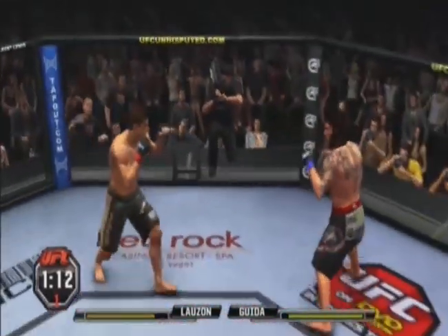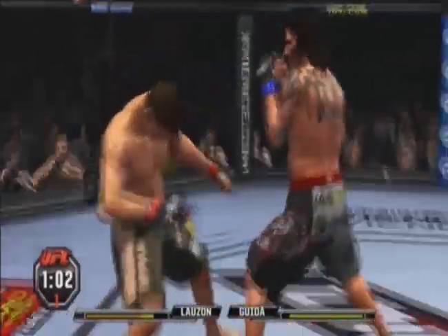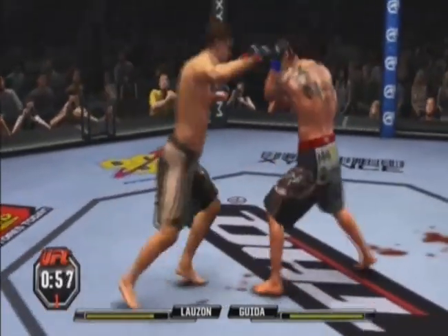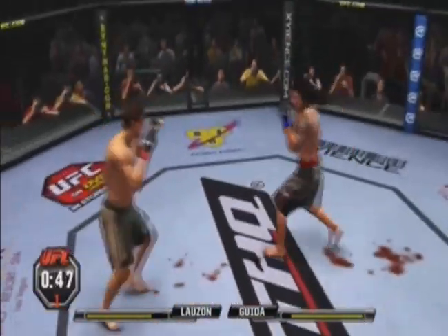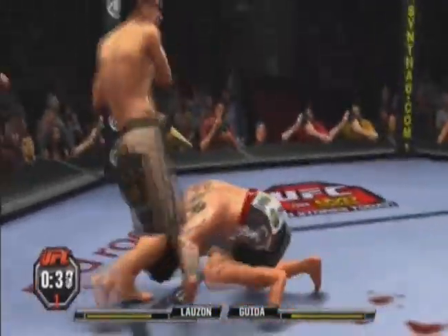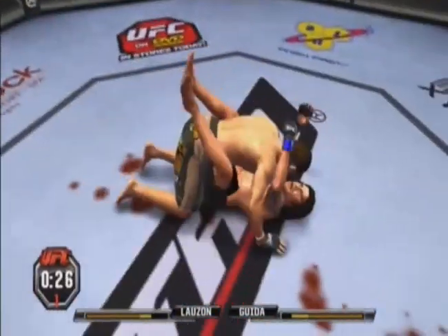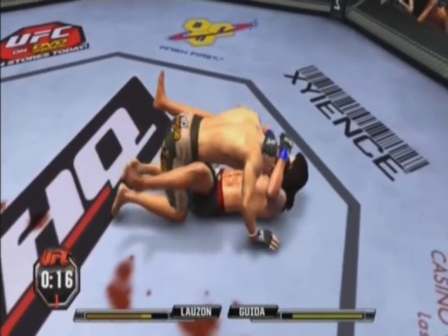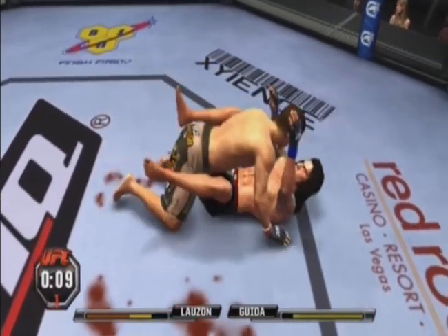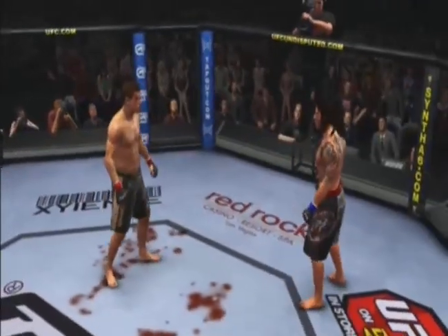Just over a minute remains. Nice counter right hand. Body shot. Good leg kick. Nice body kick — 45 seconds remains. Good takedown defense. He shoots. Final 30 seconds of this non-title fight, scheduled for three five-minute rounds. He decides to let him up. Round one complete.